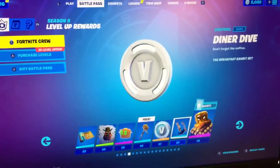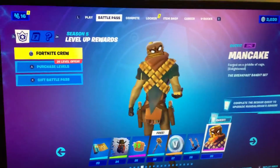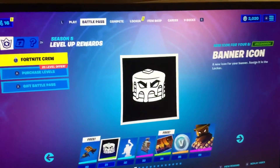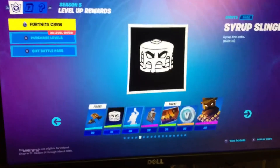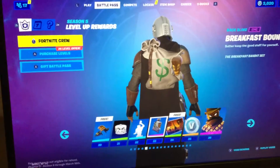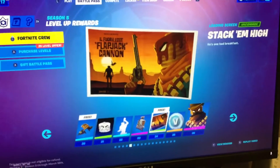100 more V-Bucks, Diner Dive - dang that's sick - the Mancake, yo this skin's fire! The Flappy Jack Flyer, the banner icon, the Syrup wrap - sorry about that, a little shake - the Breakfast Bounty, the Majollet spray, back bling with all that dough in it, the Stack 'Em High loading screen.